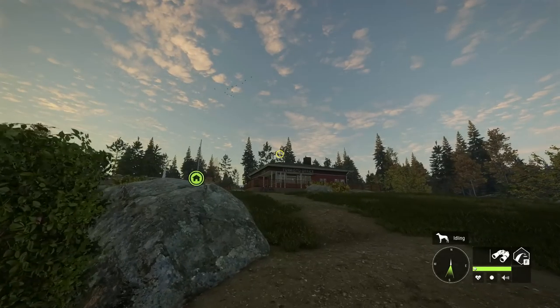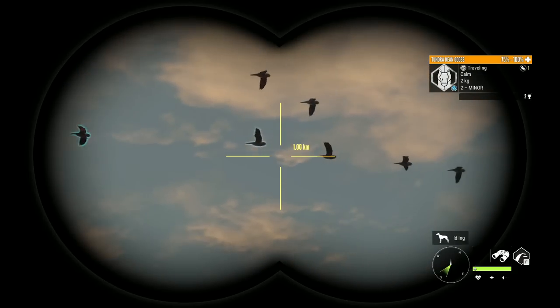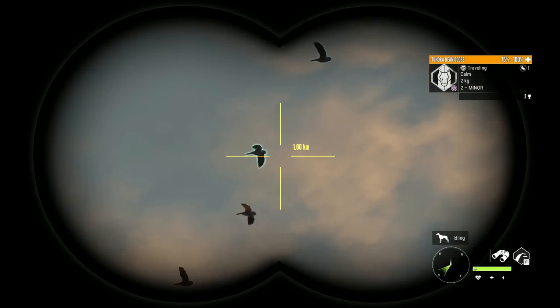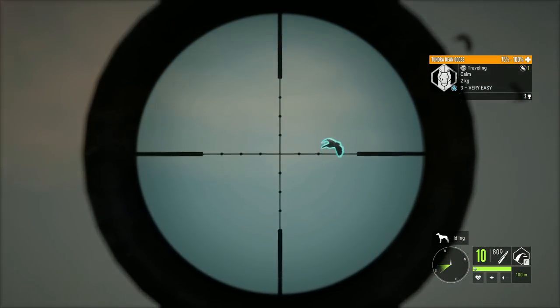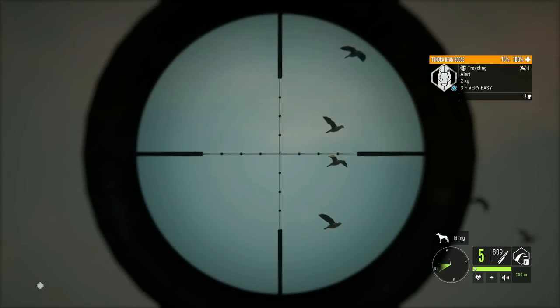This reminds me so much of Generation Zero — if you guys have played that game, you'll know exactly what I'm talking about. We've already got a Tundra Bean Goose, and level 5 is the max level for these things. We might as well try to get a couple of them down. It's pretty insane that we've already got some geese in front of us.